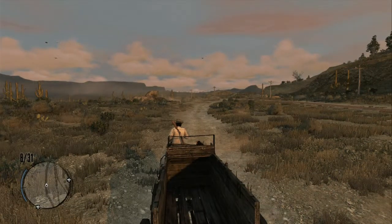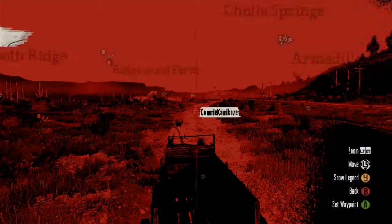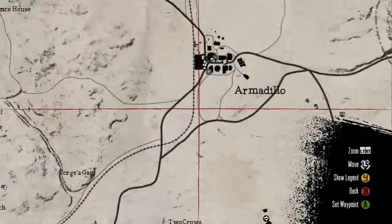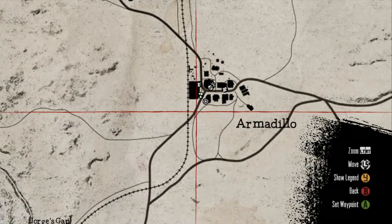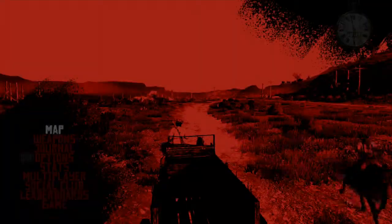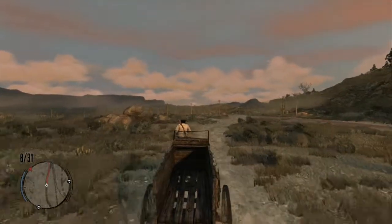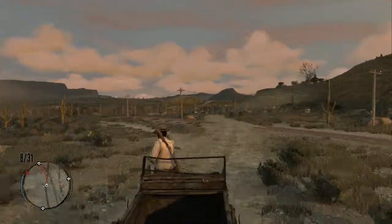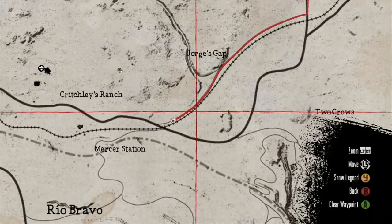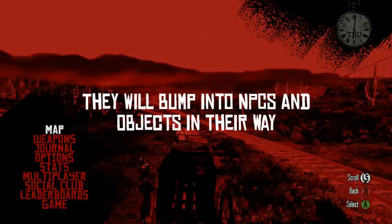Here's a nifty little trick you can do in Red Dead Redemption free roam. All you have to do is set a waypoint, drive a little bit with your stagecoach, aim down with a firearm — doesn't matter what it is — and as you're going, just push the start button and then your horses should be on autopilot.